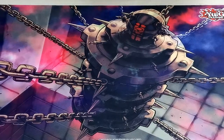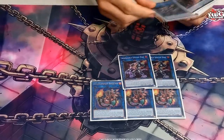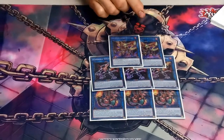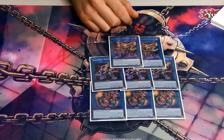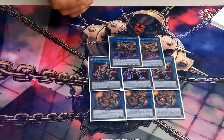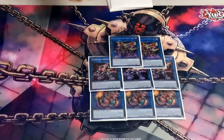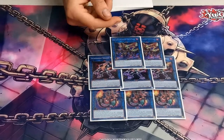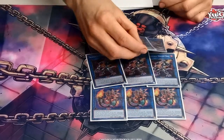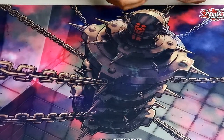Extra deck: three Salamangreat Bailing — no explanation needed. Three Salamangreat Sunlight Wolf — no explanation needed. Still playing two Salamangreat Heat. I've seen a lot of Salamangreat lists cutting this for other stuff — more rank fours, Auroramax, Access Code, Tristana — but I still think nothing else does what Heat does. You can relink it to keep the traps alive, help your OTK, and it just does too much.